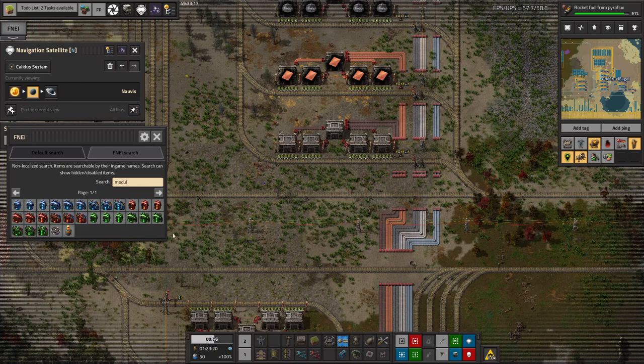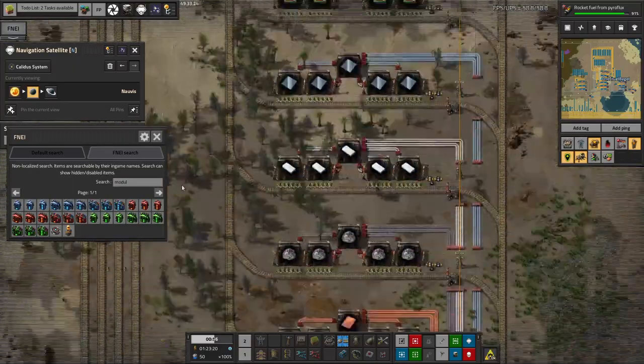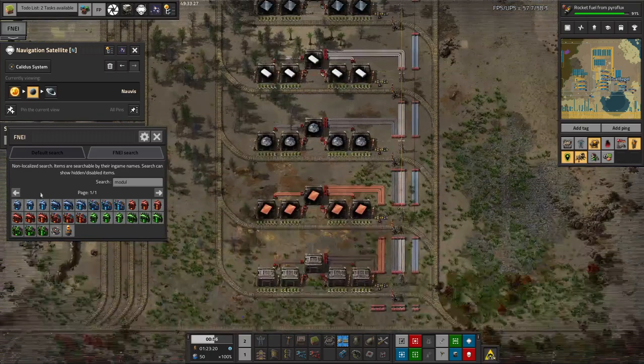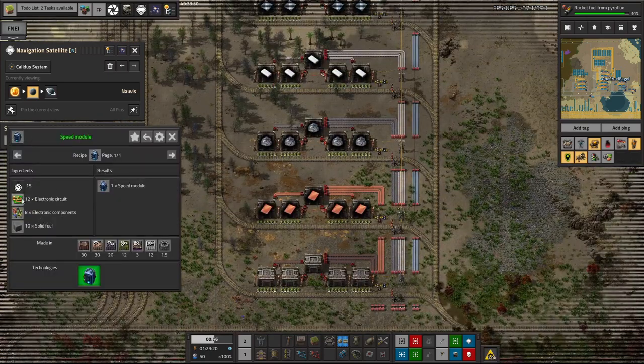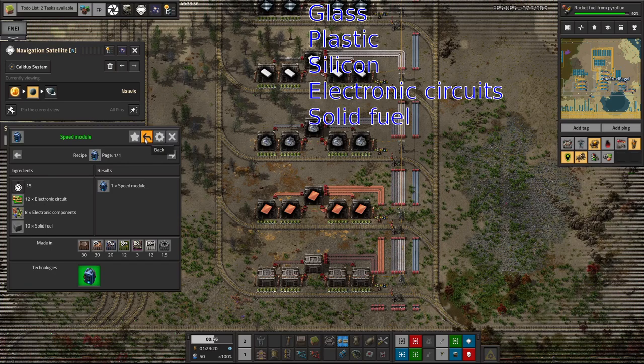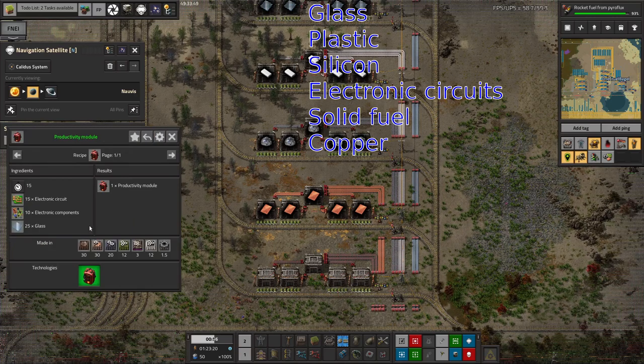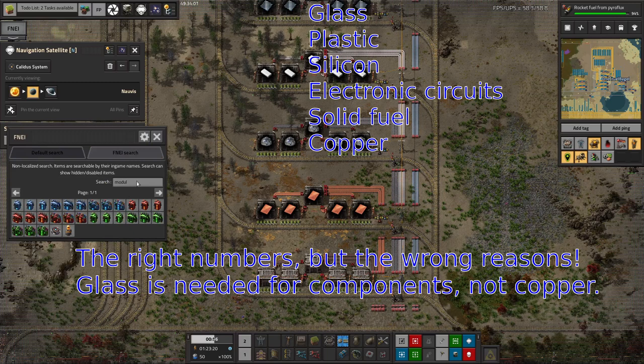That brings me to what Mike is trying to do here. The reason he's got so many stations is that between the various different module types, you need electronic components made on site, plus green circuits and solid fuel for the speed module, glass for the productivity module, and copper cable is already covered. That's six different ingredient stations just for the tier 1 modules already.